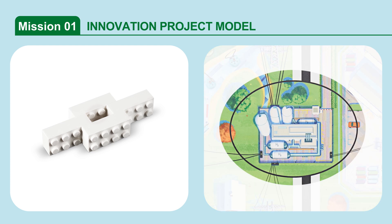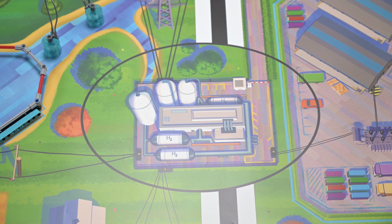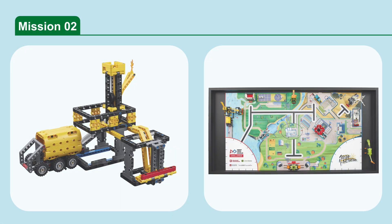Mission 1: In this mission, you will use the innovation project model you have made that represents the solution to your innovation project. Score points if your innovation project model is at least partly in the hydrogen plant target area.